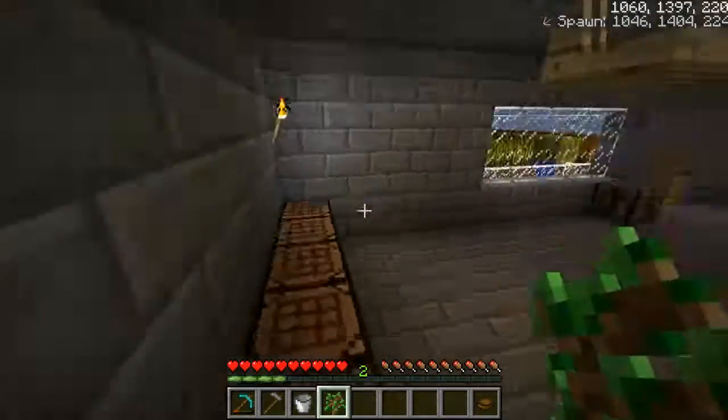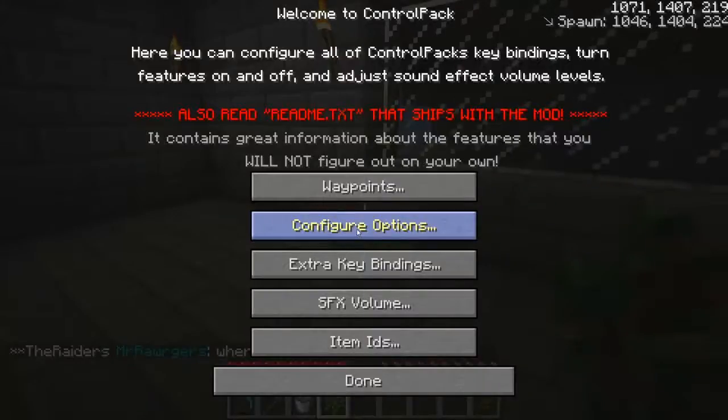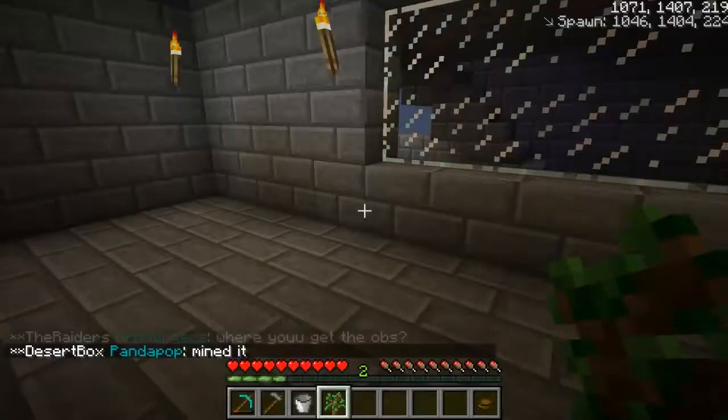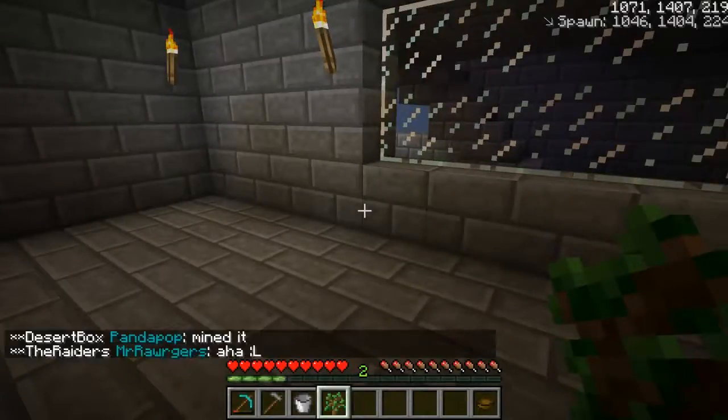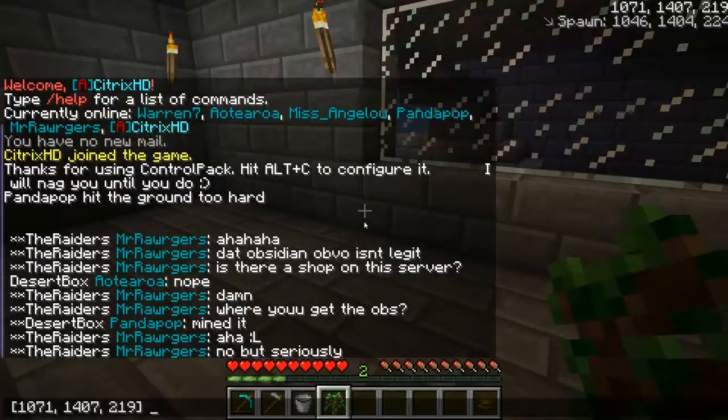It must be something to add in later, or maybe it's purposely turned off in the settings, but I'm experiencing this mod pretty much for the first time. Pressing Insert puts your current location in the chat. That's quite good.